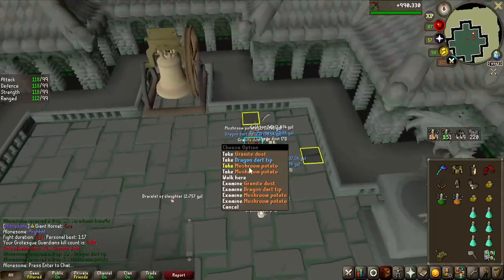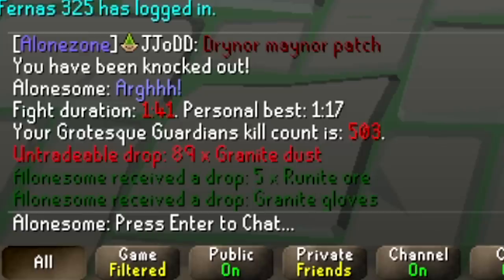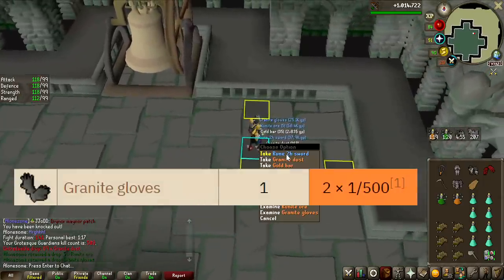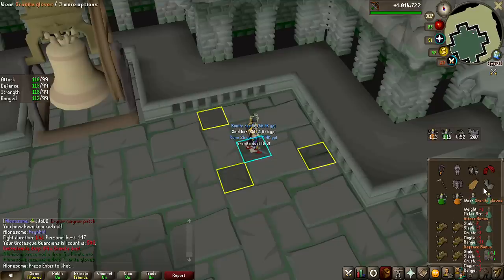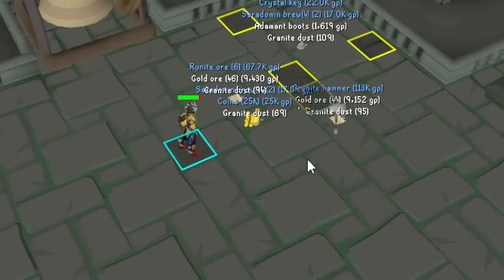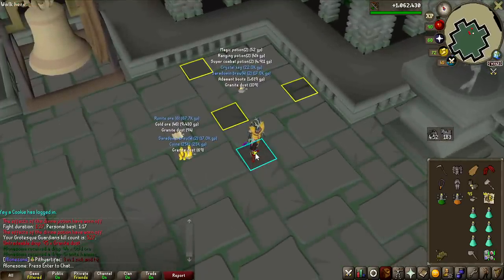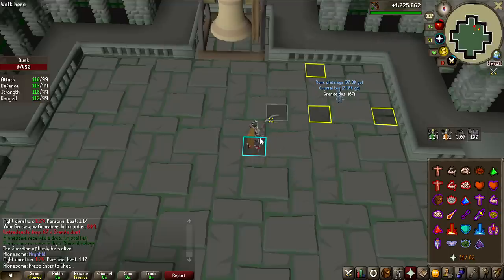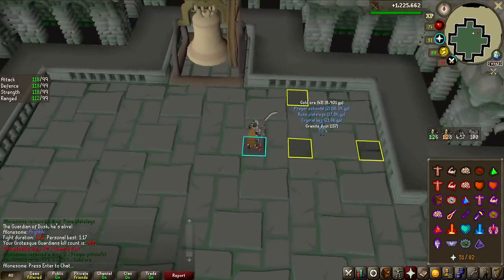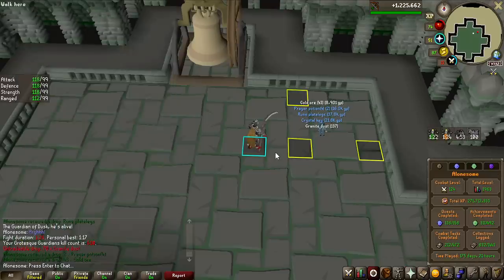We can now drop the bracelet. We only have 220 KC left to do at maximum, and that is exactly how many I have left on the task. So I can just camp the Barrows Gloves or the Ferocious Gloves now, which is very nice. Another unique — granite gloves, 1 in 250 drop rate. Not super rare, but they're not really worth anything and I already have them on the collection log. Granite hammer at 213K — I'll definitely take that, worth a bit more than granite gloves. The past couple of hours have been very uneventful, no really interesting drops at all.